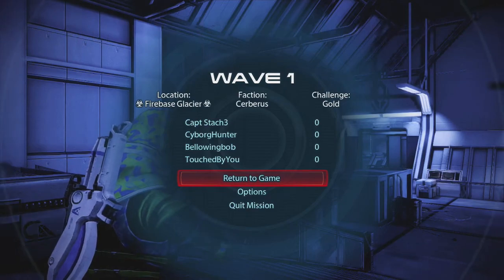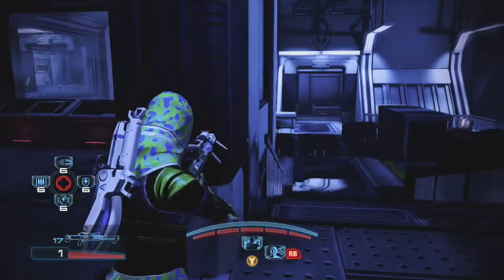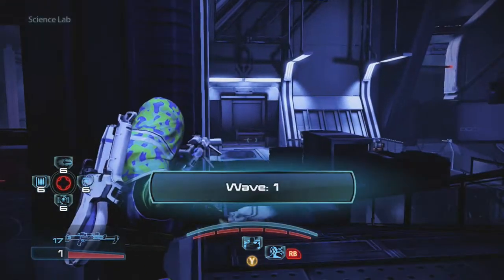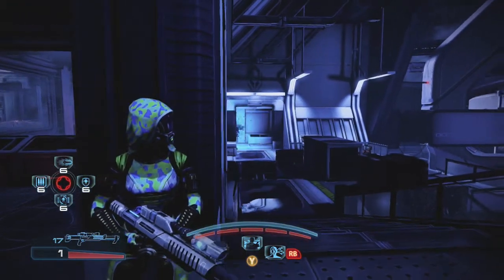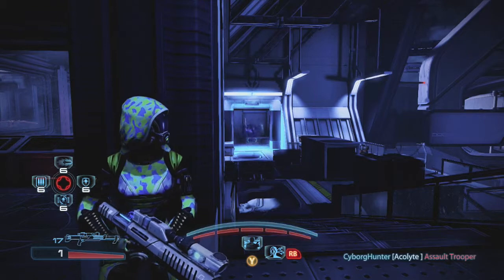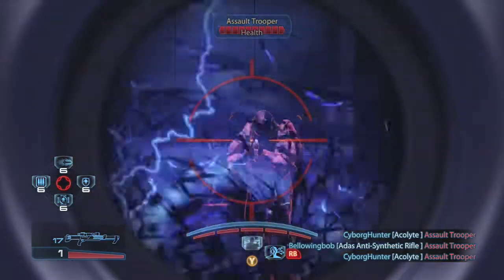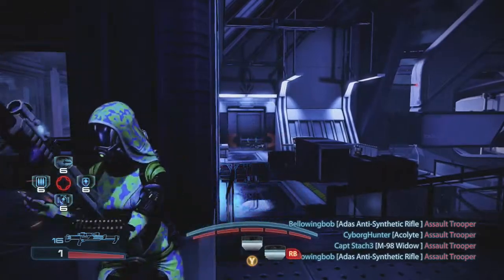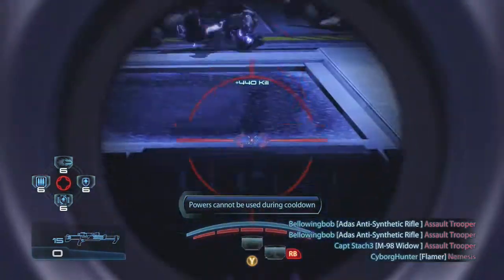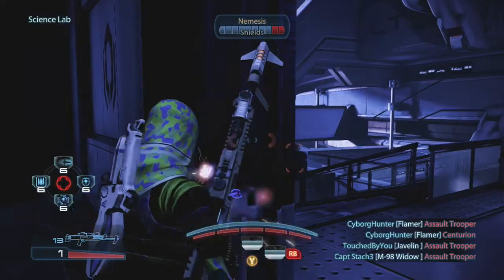Touched is running a level 1 Geth Infiltrator with a Javelin, and he, Cyborg, and Bob are going to operate from the lab and assault downstairs, so I am going to create a second sniping lane right here. Now the reason you want to do this is you don't want two snipers sniping down the same sniping lane, because you'll both focus in on the same character, shoot them, and you're wasting your time — two people don't need to shoot one target.